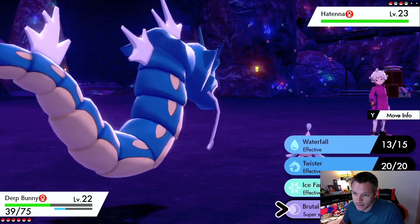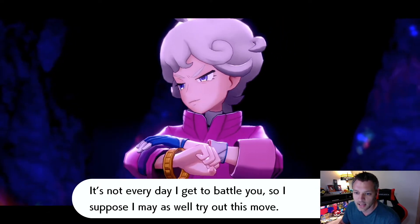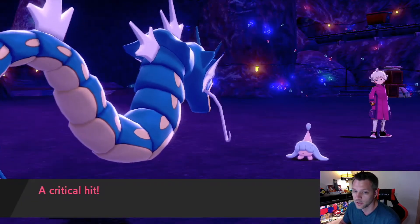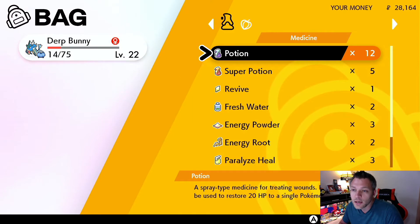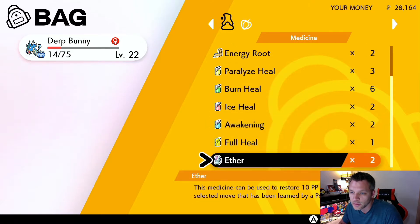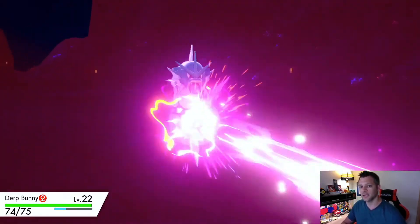Hatenna's Anticipation. Come on Dark Bunny, come on! Got hit by a big crit — we'll take this opportunity to heal up. Fresh Water does 60 HP? I have a Super Potion. Let's use a Super Potion. Super Potions do 60 now, that's right. I should hit up the next Pokémon Center and grab some more.